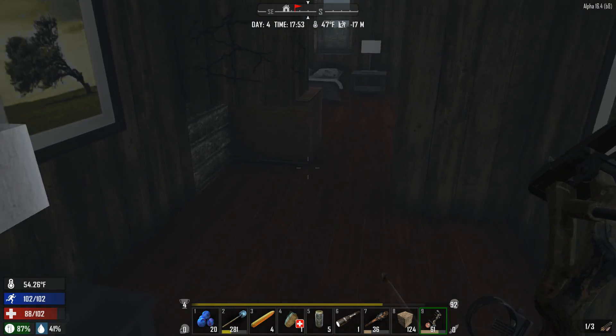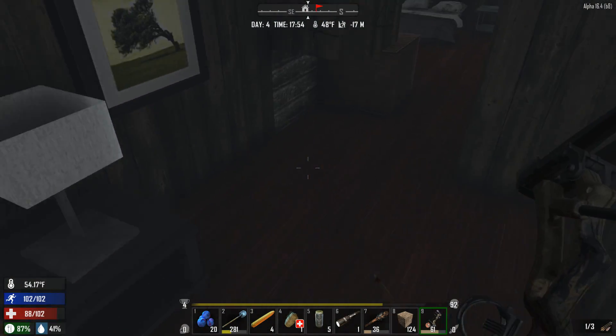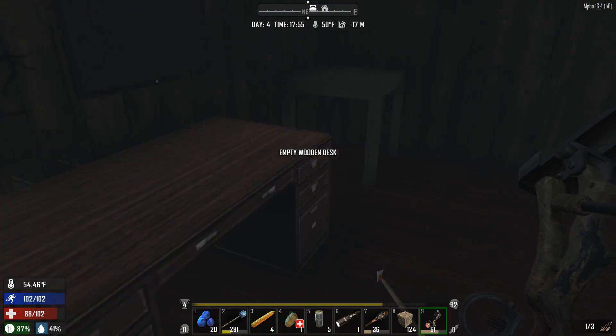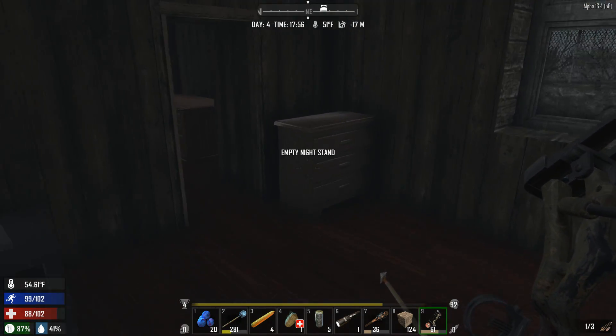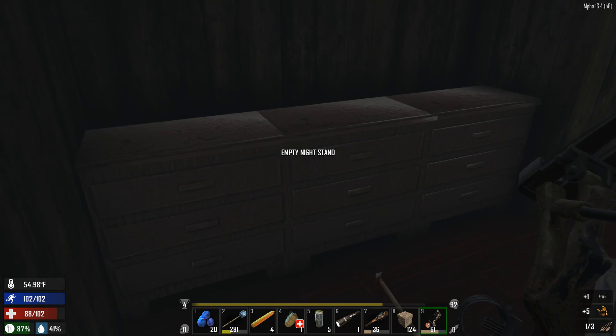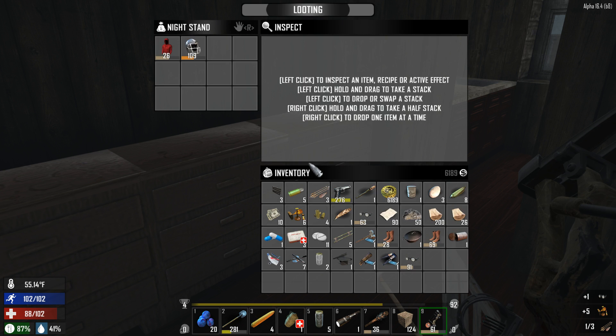All right, cool. We've got a few more things here. I'm going to look for leather just in case. I need some back at the base — I don't know if I sold my leather off or not. Oh yeah, there's stuff in here I still need to grab from last time. Ran out of room.